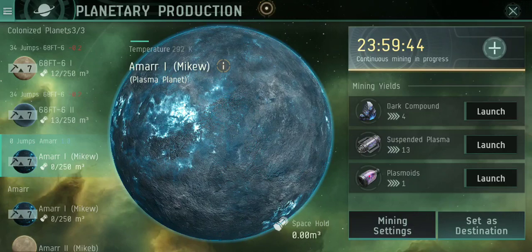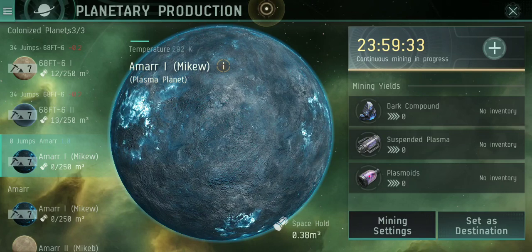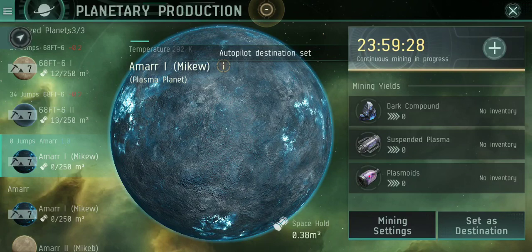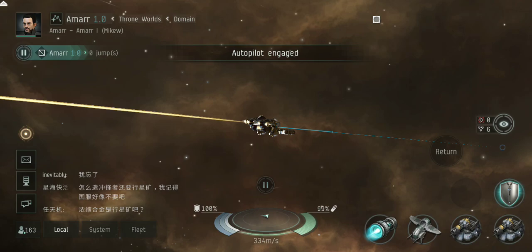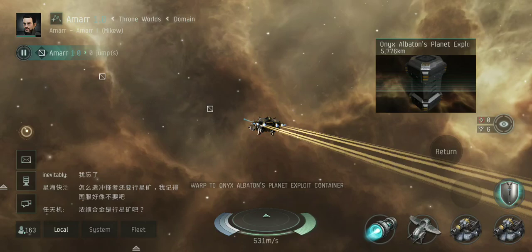Once you get ready to pick something up, you're going to hit launch. You can hit them all at the same time — it's completely fine. You see there in the space hold, I have 0.38 M3 in space right now. I can set that as my destination, then come out and hit my autopilot, and it's going to take me right to where I need to go — no questions asked, no fooling around. You can actually see it on the map there too. Warp drive active.